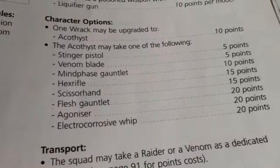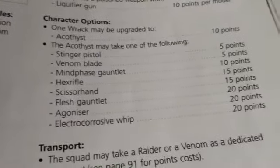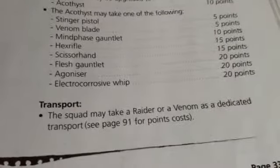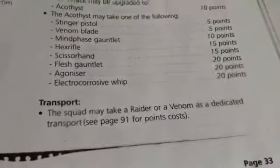The Acathist may also take a Scissor Hand, a Flesh Gauntlet, an Agonizer (Poison 4+, Power Weapon), or an Electro-Corrosive Whip (Power Weapon, and anyone wounded is Half Strength for the rest of that round). Raider and Venom are available transports, which I'm covering in my next video looking at Troops and Transports.